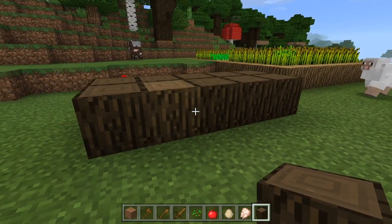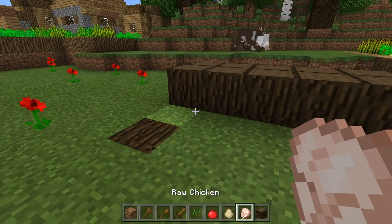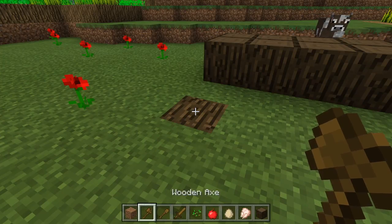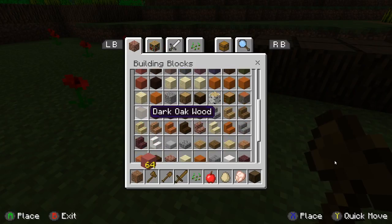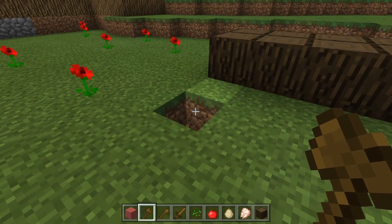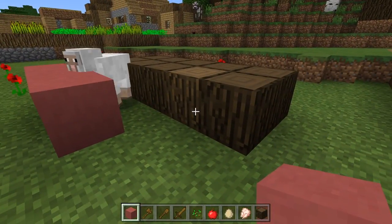A ten frame. All right, so now with a ten frame let's say we've got one, two blocks. Let's make these different actually so we can tell. Can we put some chickens out here? No, you can't place chickens. How about eggs? Can't place eggs. Let's go to our inventory and find something really different so we can really compare. What's your favorite color, Bella? Pink. Okay, let's get some of the pink stained clay. Let's put one, two, three pink stained clays and compare that to the ten frame of dark oak wood.